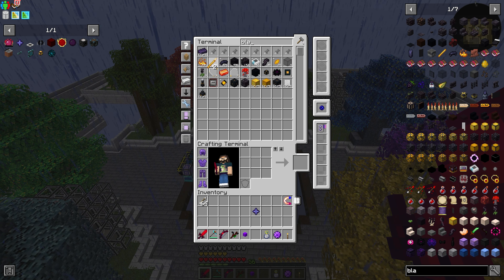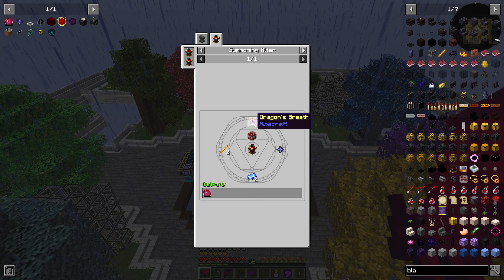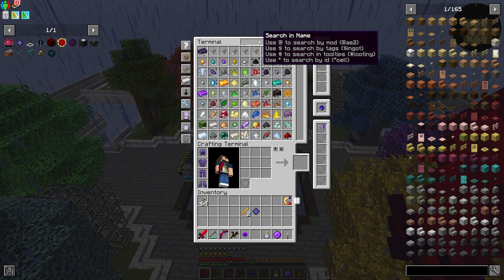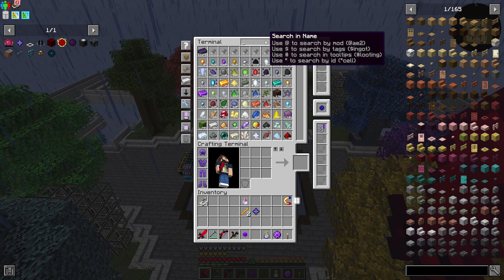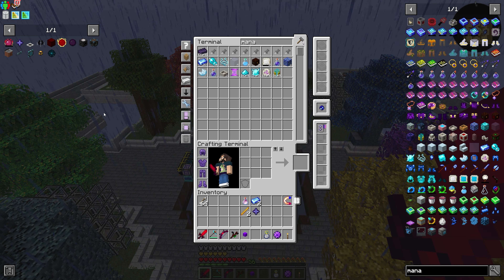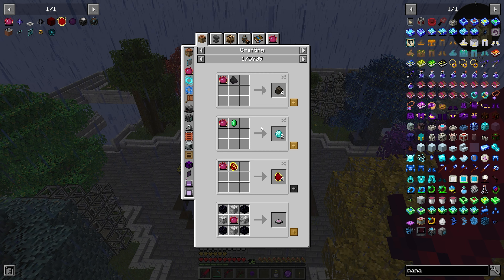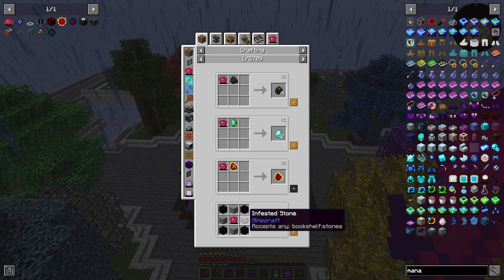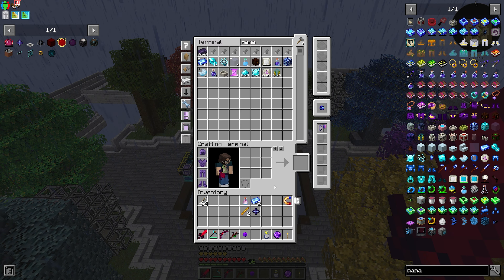So we also need blaze rods — I know I need two of those — along with Dragon's Breath and Manasteel. There's a reason I went for Botania before doing this, because I knew I was going to need the Manasteel. Now the Philosopher's Stone — do I need more than one? Am I going to use one to create the transmutation table and lose it? I don't know, so we'll find out.